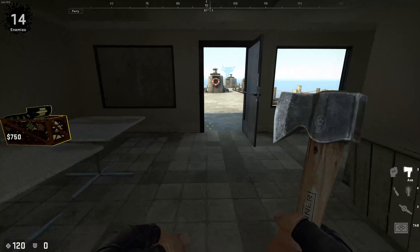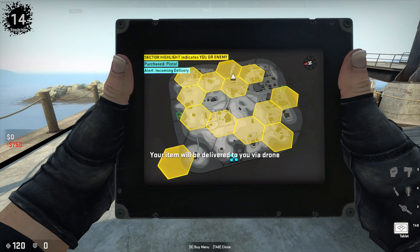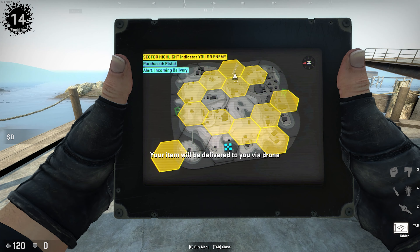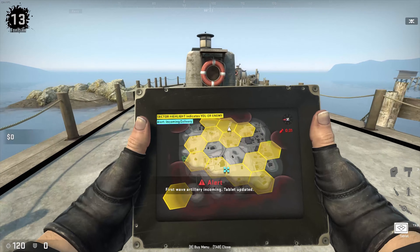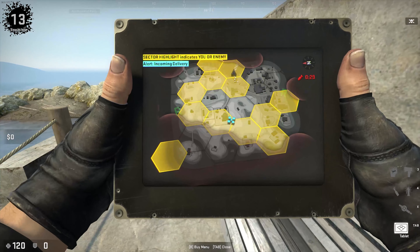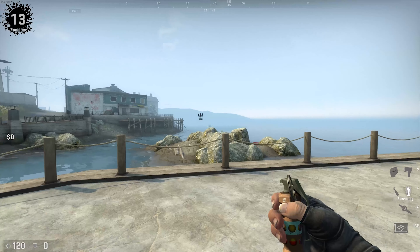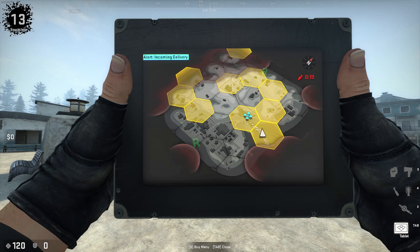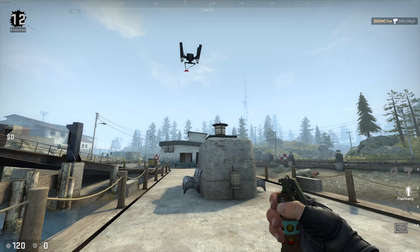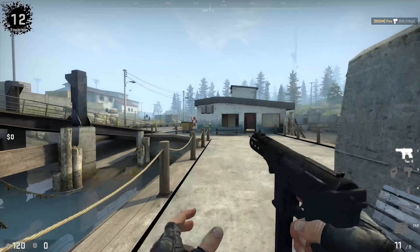We can actually buy that — the item will be delivered to you via drone. Delivers via drone! Well, that's certainly a concept I've not seen before in any of these games. Is that my drone? Let's have a look at the map — there it is. That was pretty cool; I quite like that idea actually.